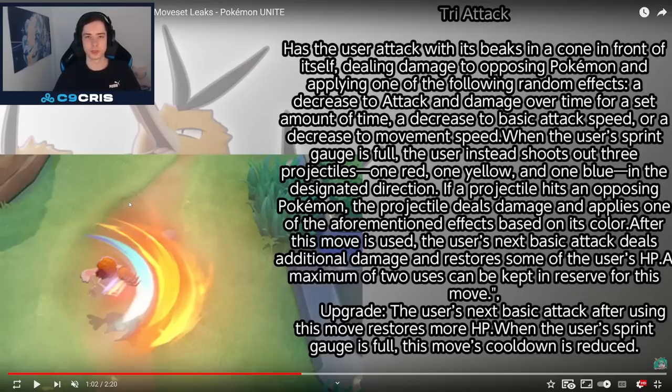The evolution move: has the user attack with its beaks in a cone in front of itself, dealing damage to opposing Pokémon and applying one of the following random effects — it decreases attack and applies damage over time, decreases basic attack speed, or decreases move speed. When the user's sprint gauge is full, the user instead shoots out three projectiles: one red, one yellow, one blue in the designated direction. If a projectile hits an opposing Pokémon, it deals damage and applies one of those effects based on its color. After this move is used, the user's next basic attack deals additional damage and restores some HP. A maximum of two uses can be kept in reserve.